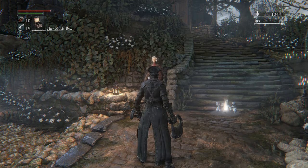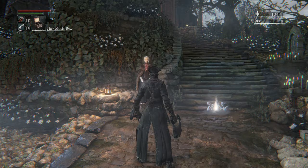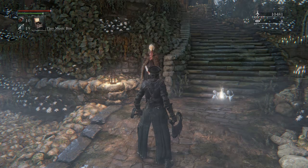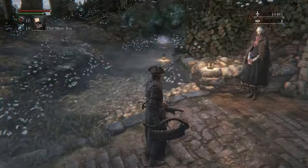Hey guys, so this video is going to be about how to get all the shortcuts unlocked in Cathedral Ward. Before you can do this, you're going to have to beat the Cleric Beast in order to get the Sword Hunter Badge. And you'll also need 10,000 Blood Echoes to buy this item that I'm about to get.